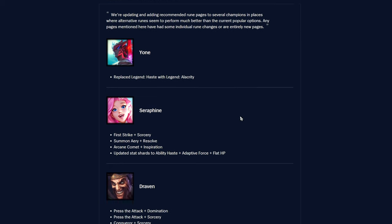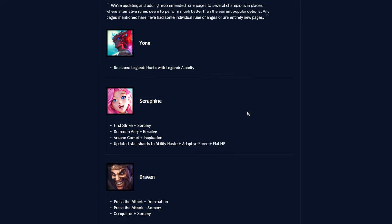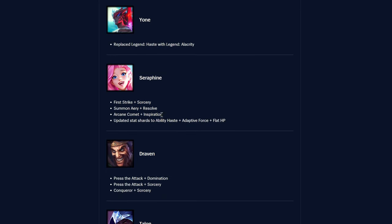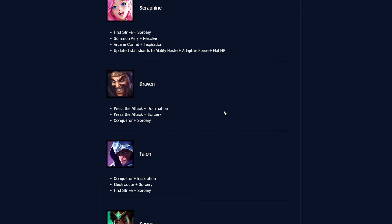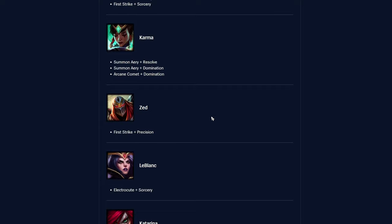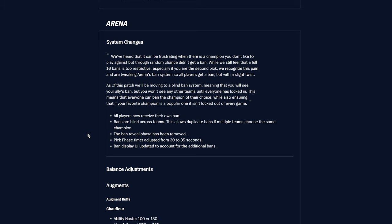Recommended runes are being updated for several champions. Yone and Seraphine are getting First Strike Sorcery recommended, which lines up with what's been used. Stat shards are being updated to Ability Haste plus Adaptive Force plus Flat HP. Champions highlighted in the recommended changes include Draven, Talon, Karma, LeBlanc, Katarina, Zoe, and Gangplank among others.